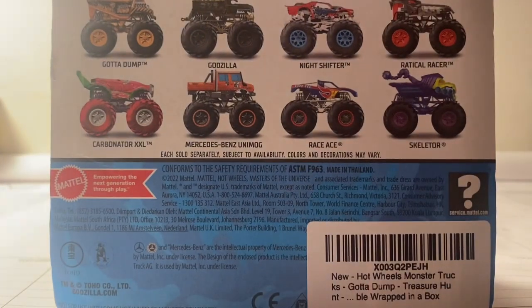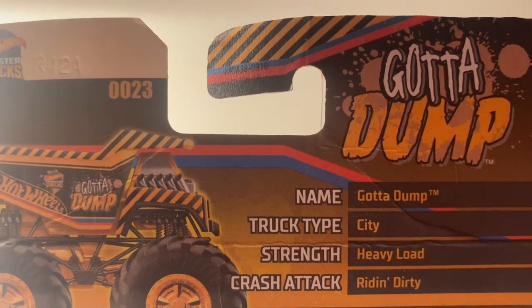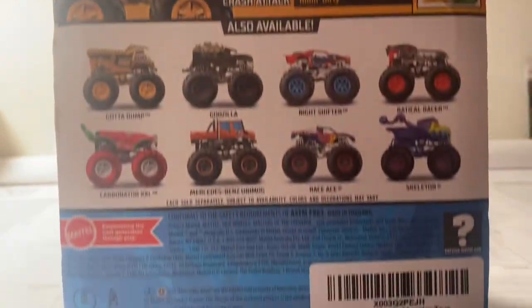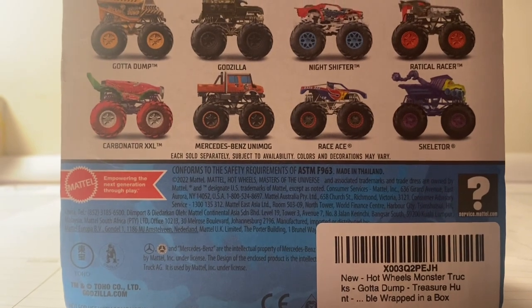Before we unbox Gotta Dump, we're going to take a look at the stats. Name: Gotta Dump. Truck Type: City. Strength: Heavy Load. Crash Attack: Riding Dirty. Those are the stats.